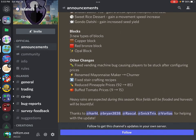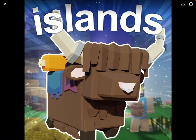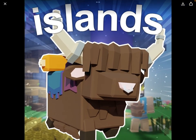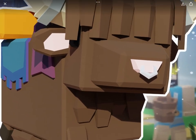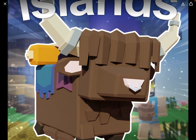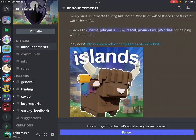Heavy rains are expected during the season — rice fields will be flooded and harvest will be bountiful. Thanks to Heart Brian, Drey Drey, Rascals, Snake Tricks, and Valerius for helping with this update. Here's the update image featuring Spleen Hulk. You can slightly see Spleen Hulk is bald. Here's what the yaks look like — they look like boxes with a really cool design on the back, probably carrying something.